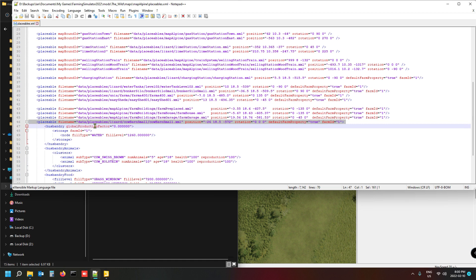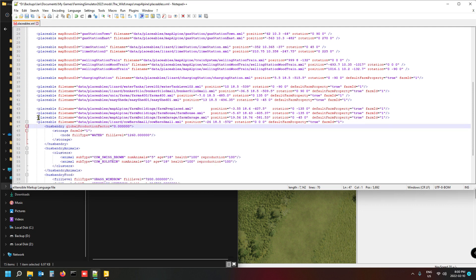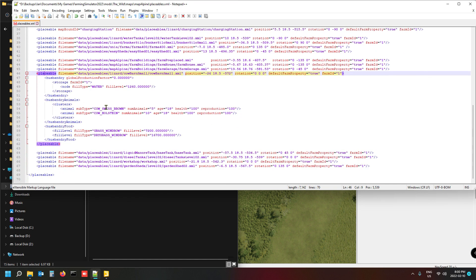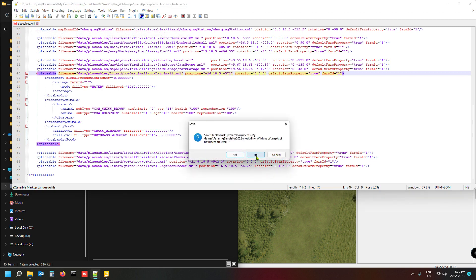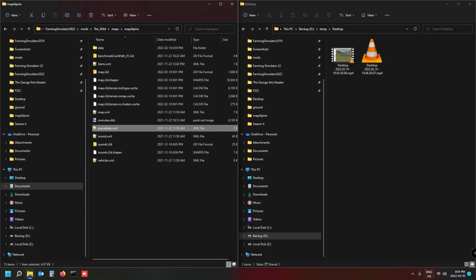Actually, rather than editing the XML manually right now in a tricky spot, let me not save this XML to avoid changes sticking. I'll close Notepad, save my map so I don't lose the horse barn placement, and then we'll open the game — FS22 — to continue from there.